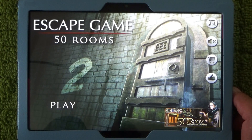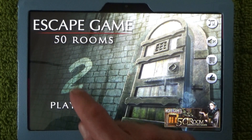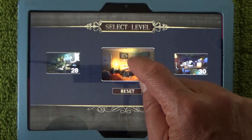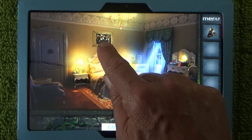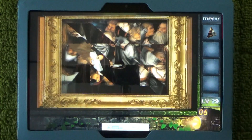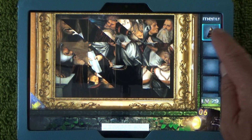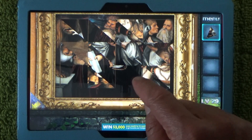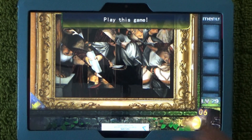Today I'm going to show you the solution to the medieval faces puzzle, which is part of Escape Game 50 Rooms Number Two. This puzzle is inside level 29 and is located on the wall — tap on that. Before you can solve the puzzle, you must have found the little missing piece, which is a triangle. Take that piece, tap on the puzzle, and we're ready to go.